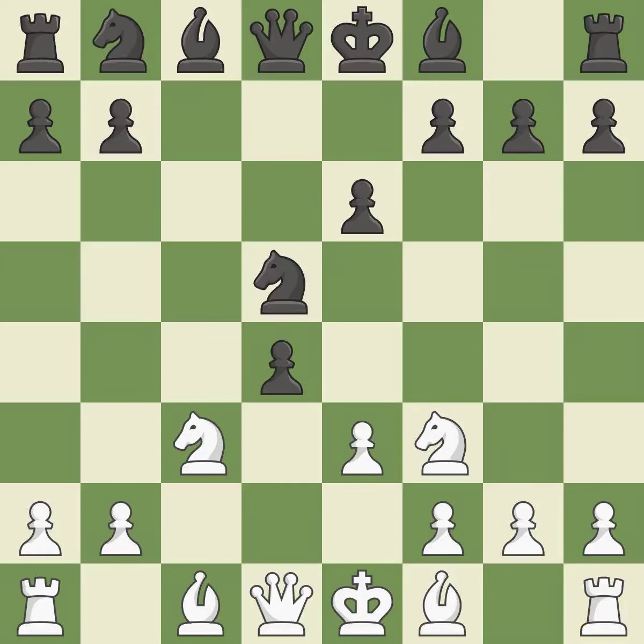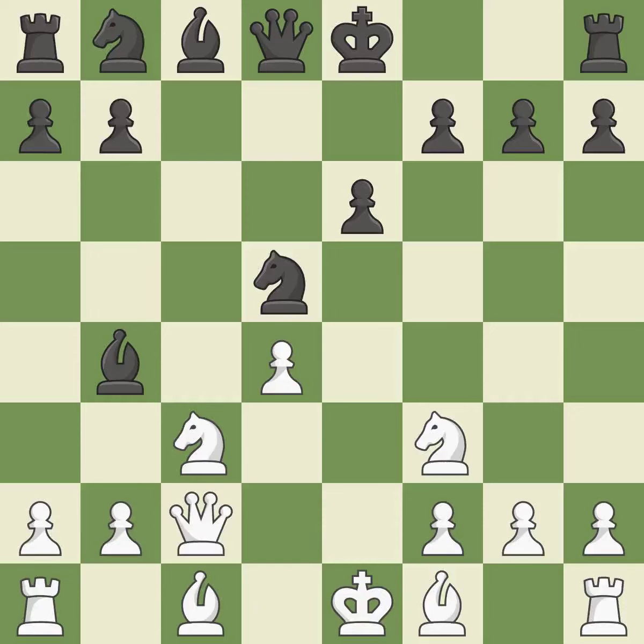This exchange is fair. A knight is attached to the king — it is ideal. QC2 develops the queen, supports the knight on C3, and controls the E4 square — it is excellent. NC6 develops the knight toward the center, attacks the pawn on D4, and controls the E5 square — it is best.